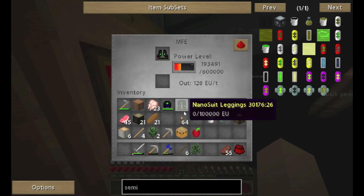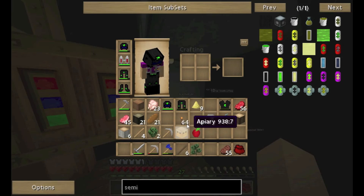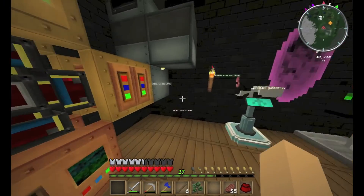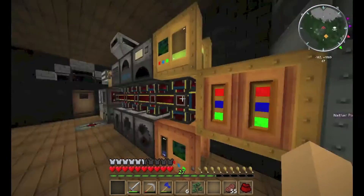I'm charging up the new nano armor, so we'll have two full sets of nano, which means we can both be protected at all times. We've got two jetpacks now — I think we're doing pretty well on technology. We just need that semi-fluid generator.